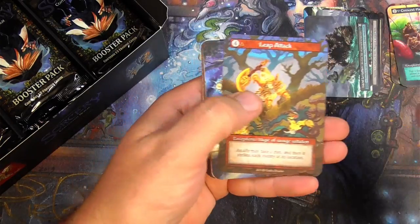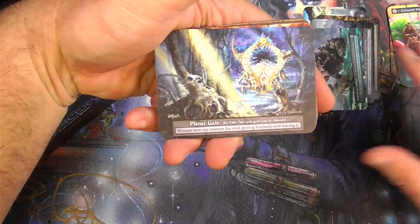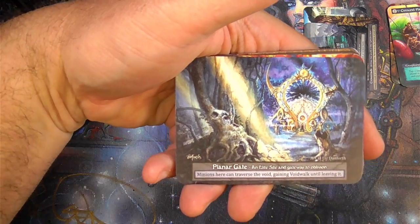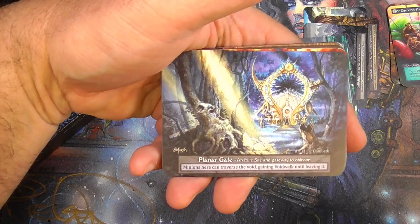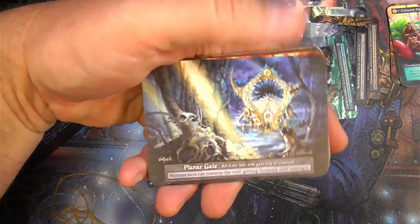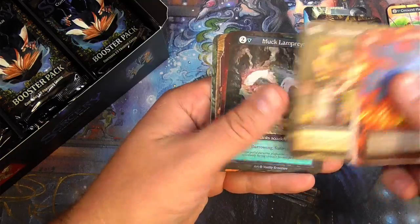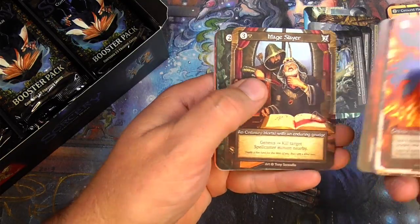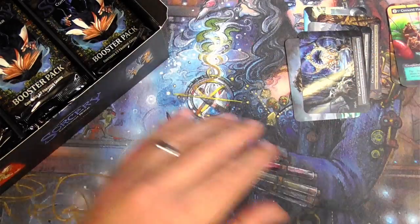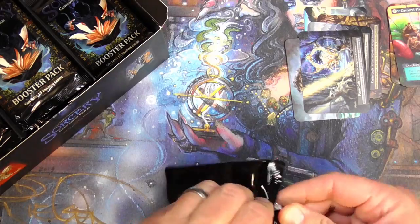Voyage, raider, leap attack, another site — Planar Gate. Wow, five elite sites in a row. That looks awesome — units can traverse the void, gang void walk until leaving it. Very cool. Mortal, mortal, mortal, mortal, ordinary — troll, undead, the bone rabble. Very cool.